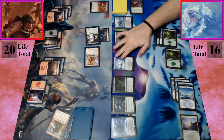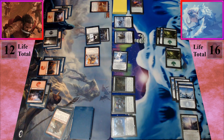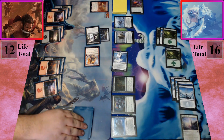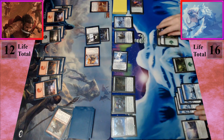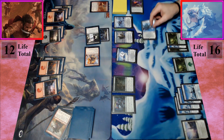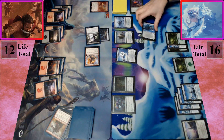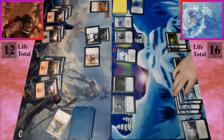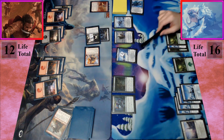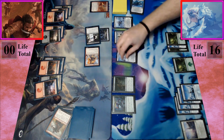I move to combat and attack for eight. I take eight — that's twelve life. I will untap, upkeep, and draw — I pass the turn. At the beginning of my upkeep, I sacrifice Mirror's Liege Slumber because I control ten or more snow permanents, and I create a 20/20 flying indestructible token. It doesn't have haste. I'll wait till my next turn, but I'm really confident — I think I have you dead this turn. Five, six, seven, eight, nine, ten, eleven, twelve, thirteen — there's thirteen damage on the table. Good game it is then. Good game.